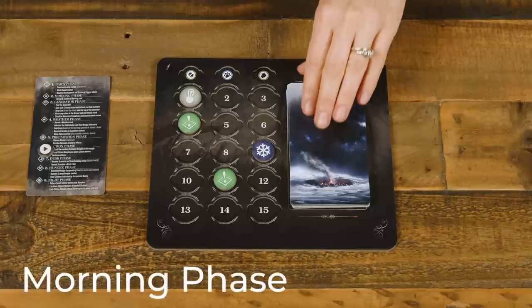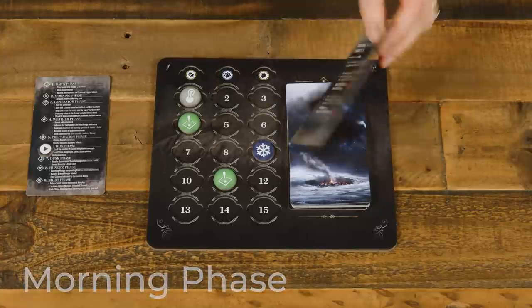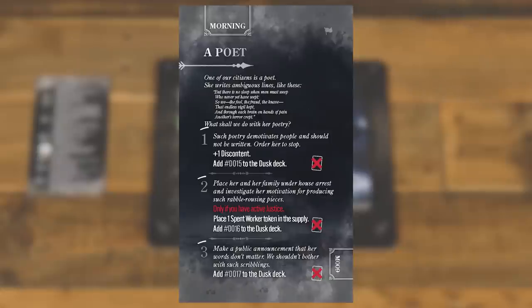Next, in the morning phase, reveal and read the top morning card of the deck. Some of these have options for the players to choose, some with prerequisite conditions in red text. Resolve the card and its effects, then either remove it from the game or place it in the event display.